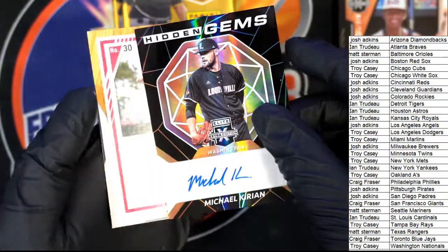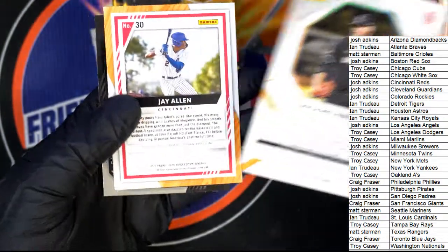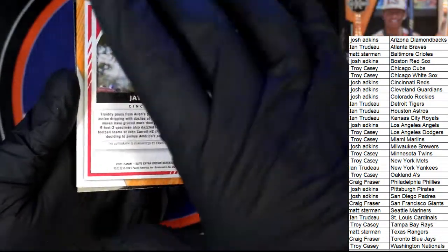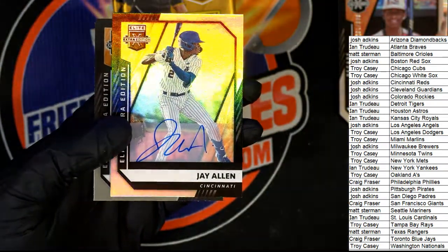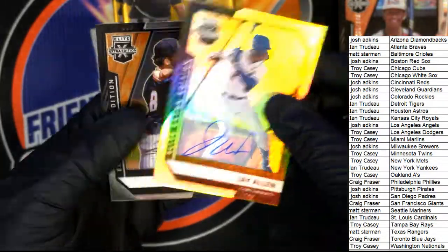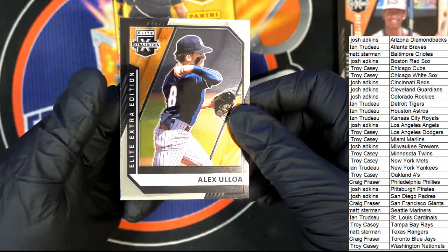Troy and Angie — boom, there you go! Nice hidden gems. A Jay Allen — now here's a big name. Nice, Jay Allen — that's a great hit. We'll look him up in a minute.